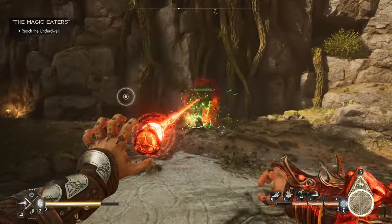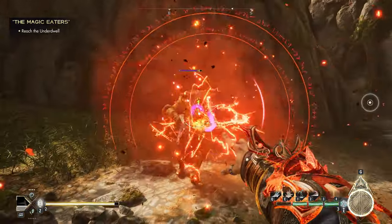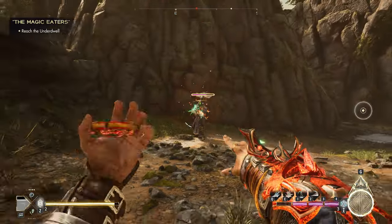One of the effects you can unlock in the skill tree for Disrupt will cause it to apply the Corrosion debuff, increasing subsequent red magic attacks on the target.